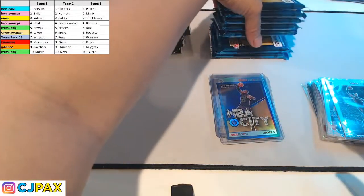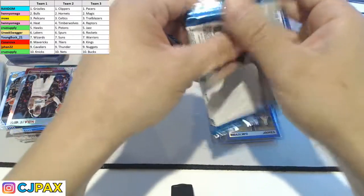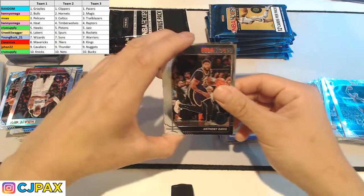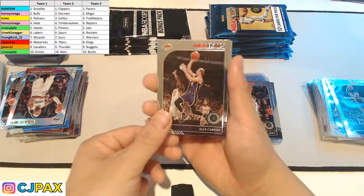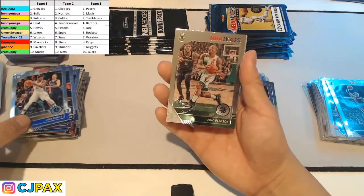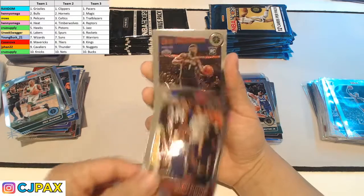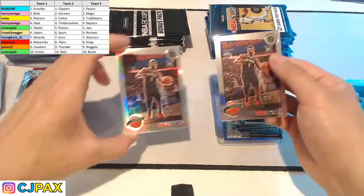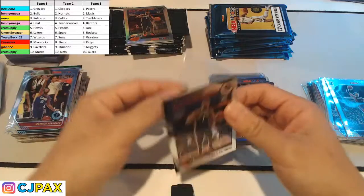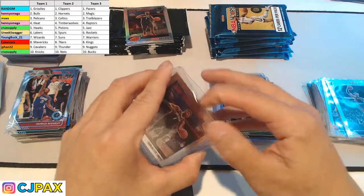There's still a lot of packs left — seven left out of the regular cello, then I do the parallels at the end. Anthony Davis — let's go, the Brow. Nikola Jokic, Rudy get-your-COVID Gobert, Joel Embiid, Eric Bledsoe, PJ Washington Jr. very nice, Pat Bev, Zion Williamson — and a Silver Zion Williamson back to back! Moes, let's get it! That's awesome, congratulations Moes!